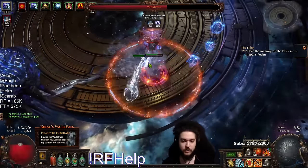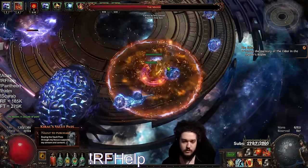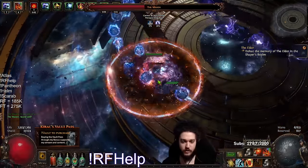If you're scared of cascade, go in a circle, otherwise face tank if you have endurance charges. The closer you are, the more your blood and sand — or flesh and stone, whatever it's called — works. At 50% your damage ramps because of punishment.